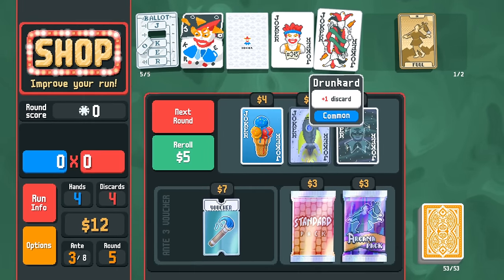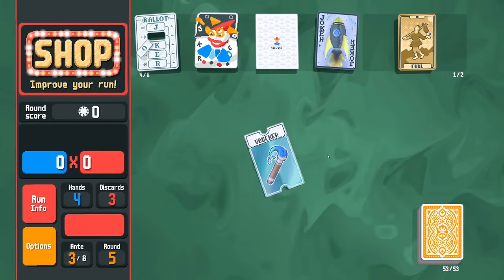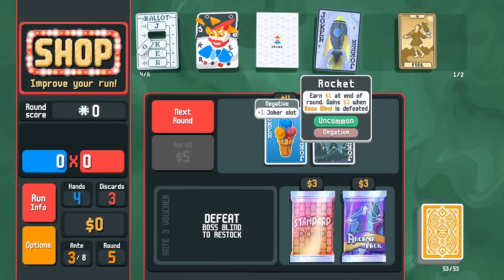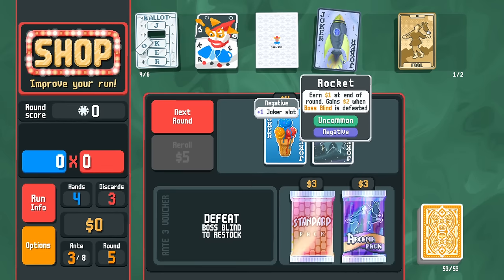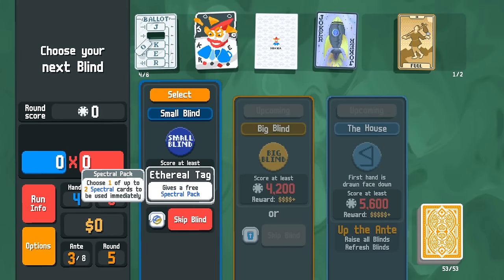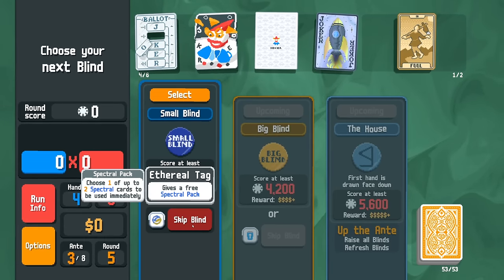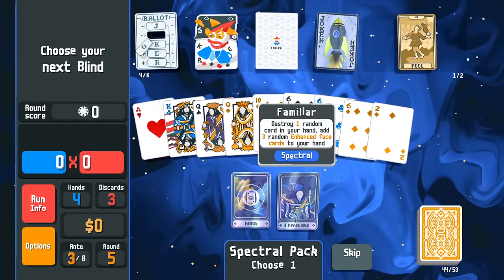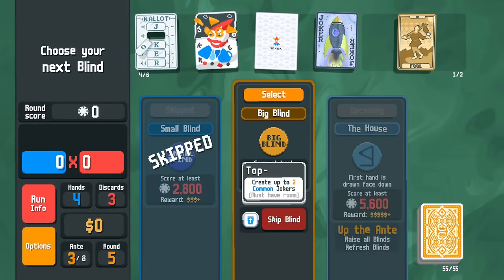Rocket gives us a dollar at the end of each round and we gain two dollars every time we beat a boss blind. We're almost halfway through this run, so Rocket's effectiveness is a little diminished, but it is a negative which lets us keep full value out of Riffraff. I can't pass up a Spectral pack — too tempted. Aura or Familiar: enhance face cards. We keep looking for the red seal. We're getting a lot of gold cards — definitely down for that.